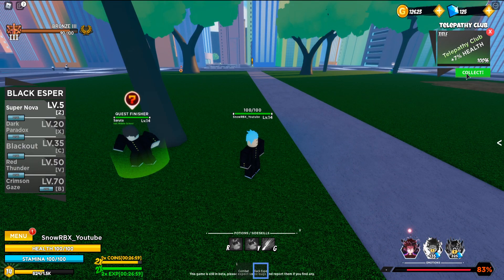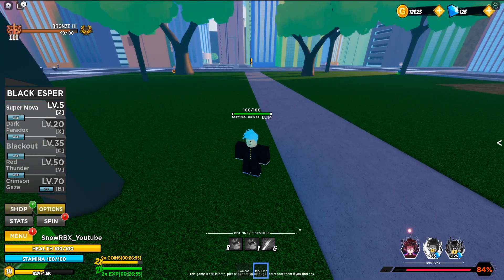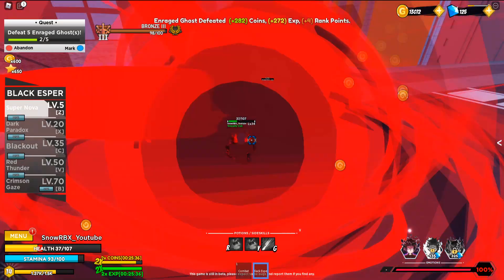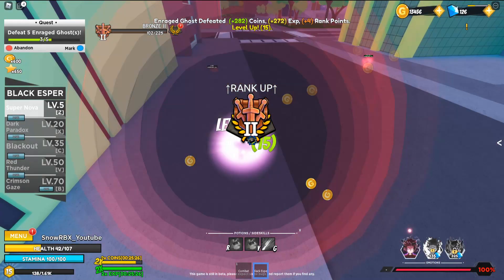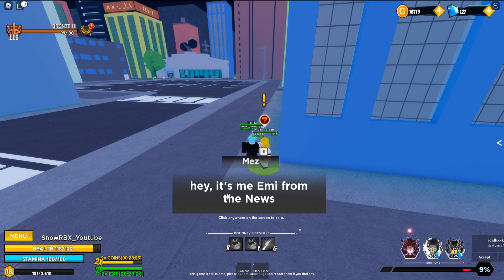There you go — Telepathy Club, plus seven percent health collected. I think I need to equip it under titles. Easy! I really love the Black Asper — look at that, black and red. One-clapping the enemies! Bam!